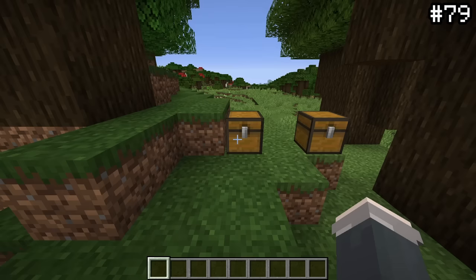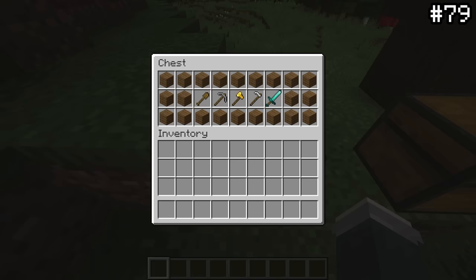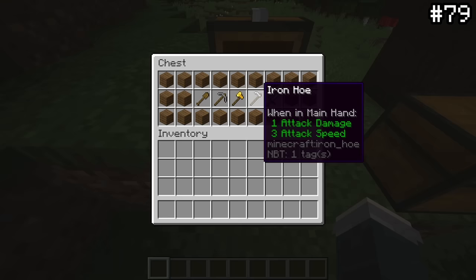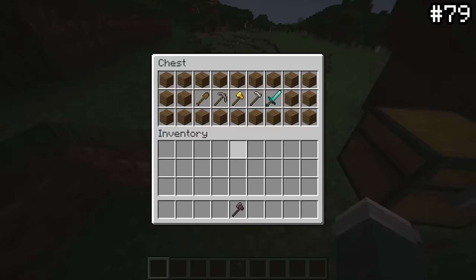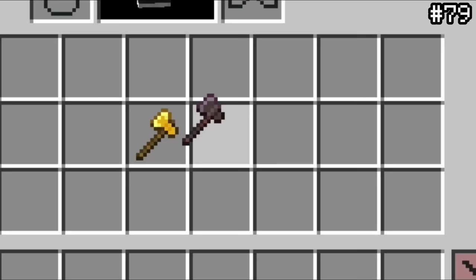A small feature — a little head nod — that you probably didn't realize is that netherite tools are the only tools in the game to have a crimson shaft, hence their nether origins, whereas all other tools in the game have regular wooden sticks as their handles. Additionally, netherite tools have grips as well, a nice tidbit of separation from the normal kit set.